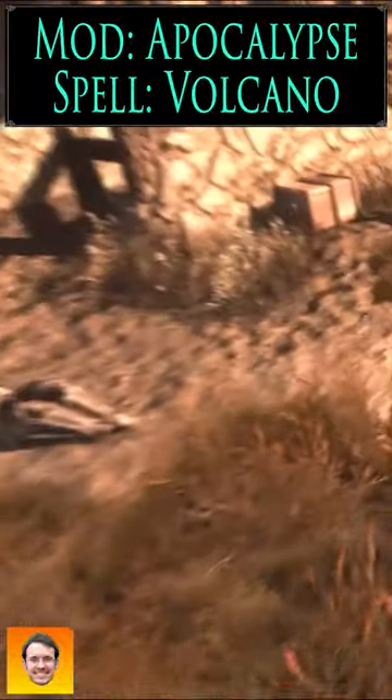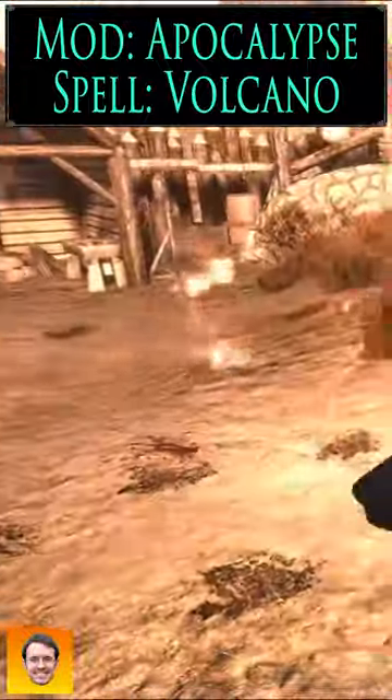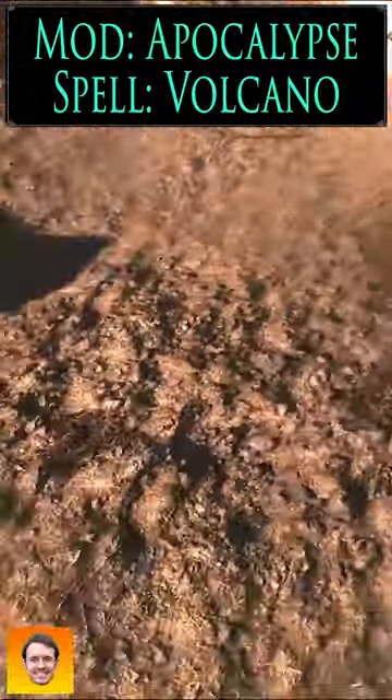Volcano. Creates a volcanic eruption at the target location. Spits out 8 lava bombs per second for 10 seconds, each dealing 40 fire damage.